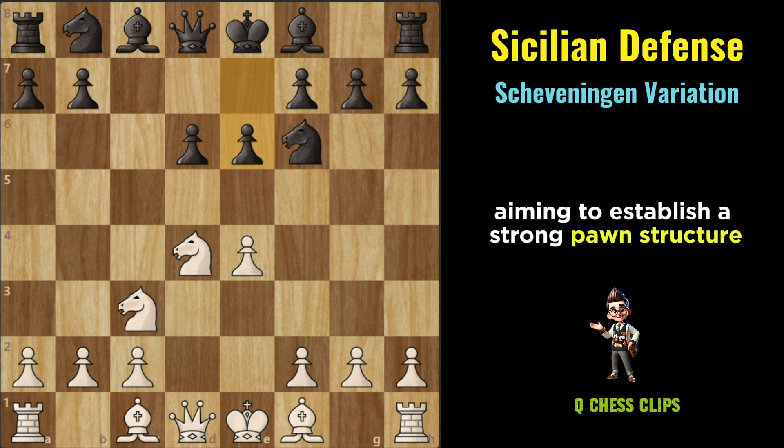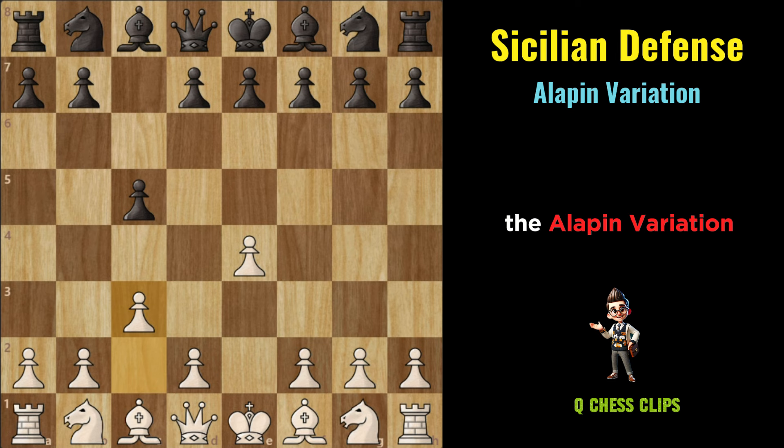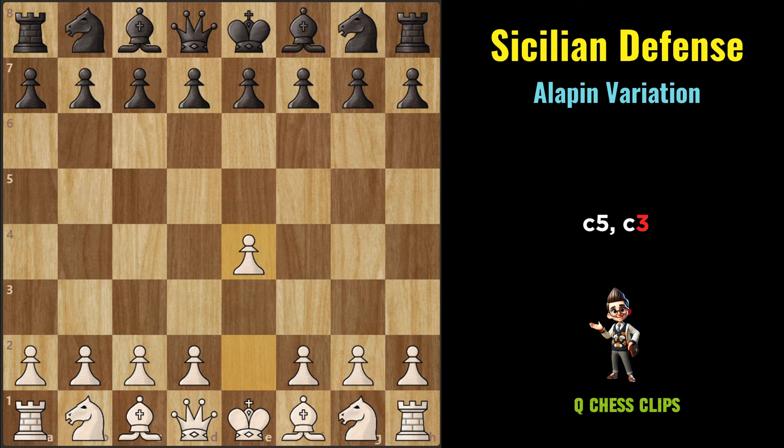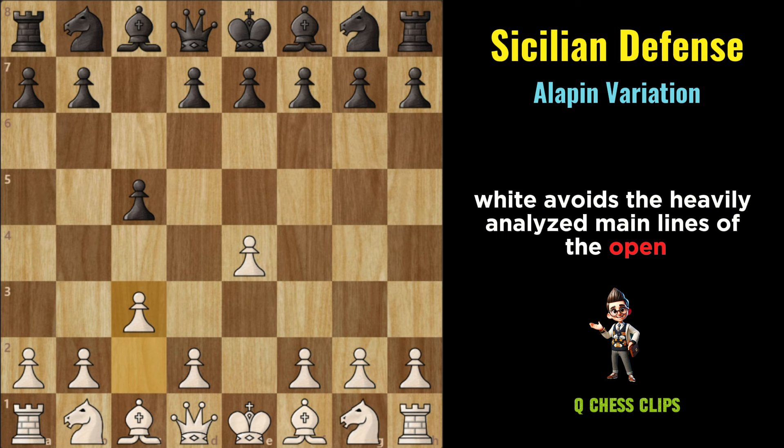Alapin Variation: The Alapin Variation is a solid and popular choice for White in the Sicilian Defense, named after the Russian master Semyon Alapin. It's characterized by the moves E4, C5, C3. In the Alapin Variation, White avoids the heavily analyzed main lines of the Open Sicilian and instead opts for a more restrained and positional approach.